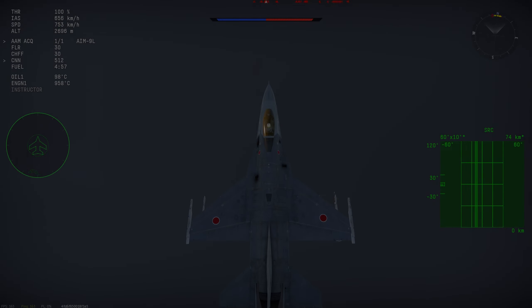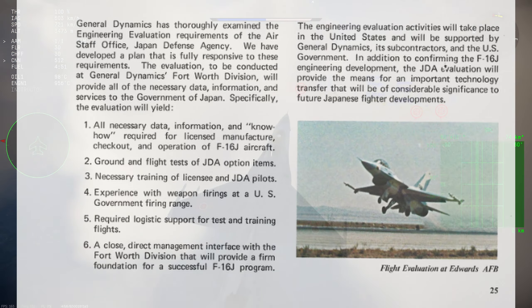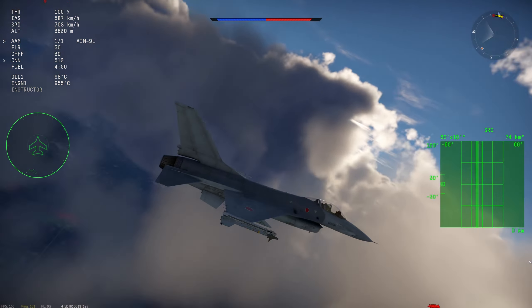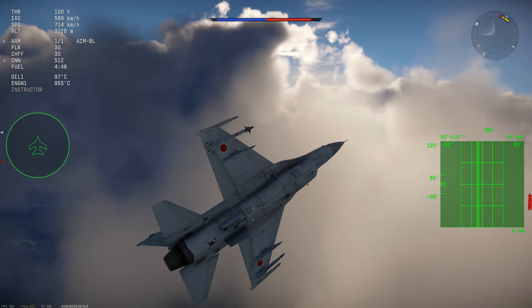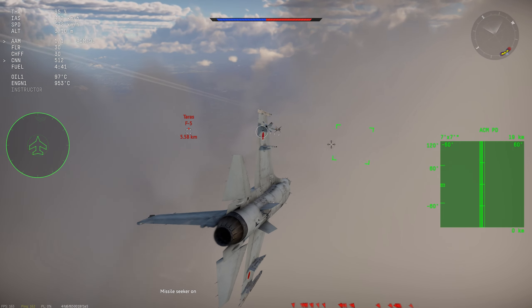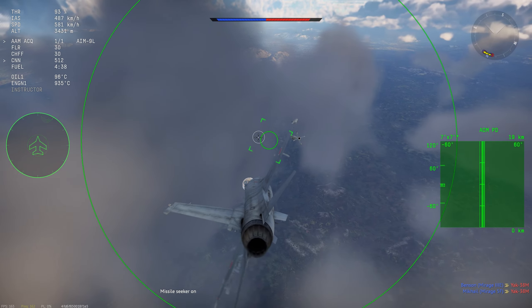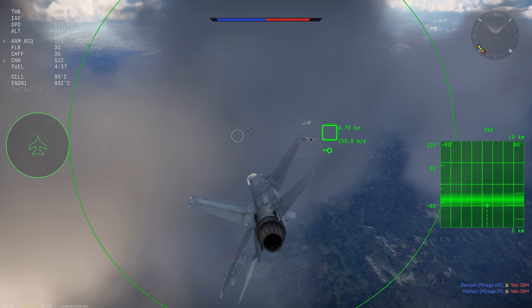General Dynamics implies that it did, and definitely the test bed flew, as they show a picture of it during flight evaluations on page 25 of their document. They do also state earlier that at the airfield it was at, it should have been Japanese pilots flying, but I can't actually find any evidence that it did, so I'm not going to claim that it happened. Now we come to the issue of what's actually wrong with the F-16AJ as it currently is in game, and there's quite a bit to talk about here.